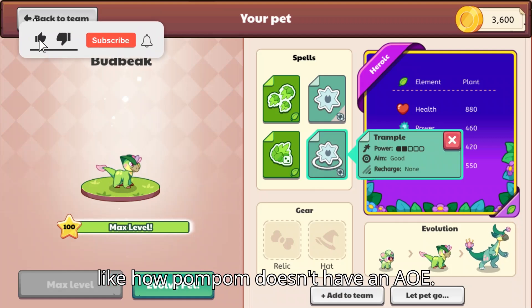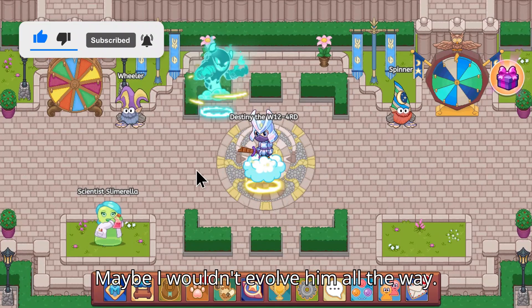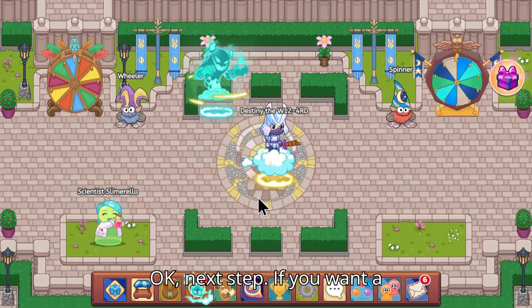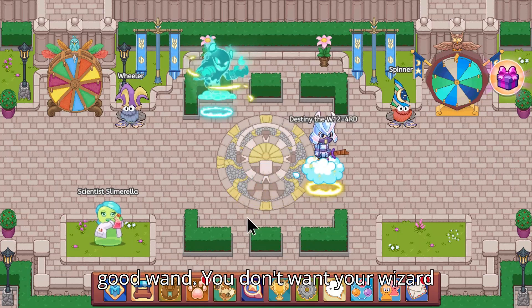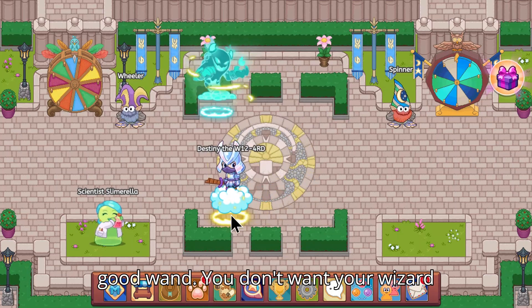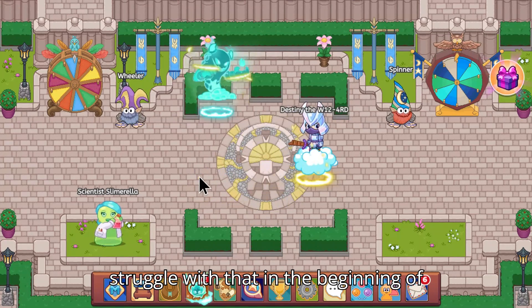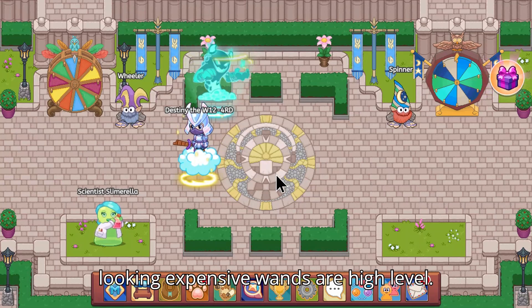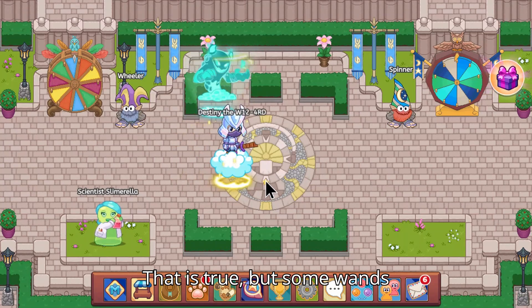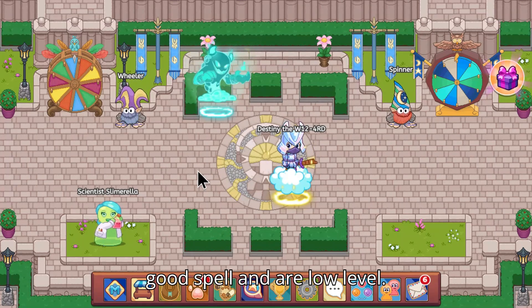Next step: if you want a good team, you're going to have to get a good wand. You don't want your wizard to be lacking. Most people struggle with that in the beginning of the game because all the good-looking expensive ones are high level — but some that are good-looking also have good spells and are low level.